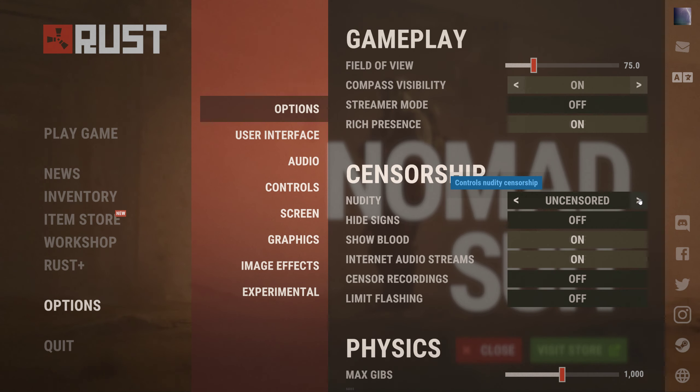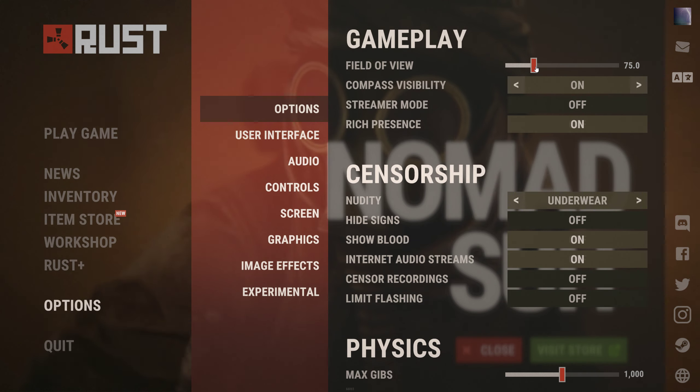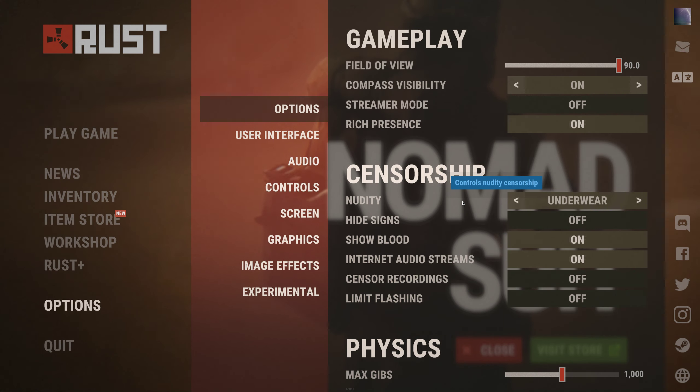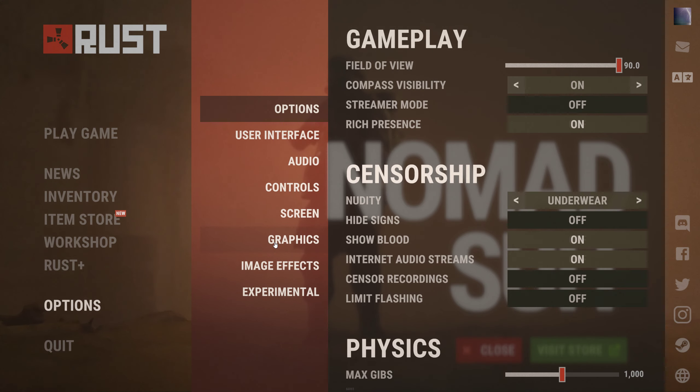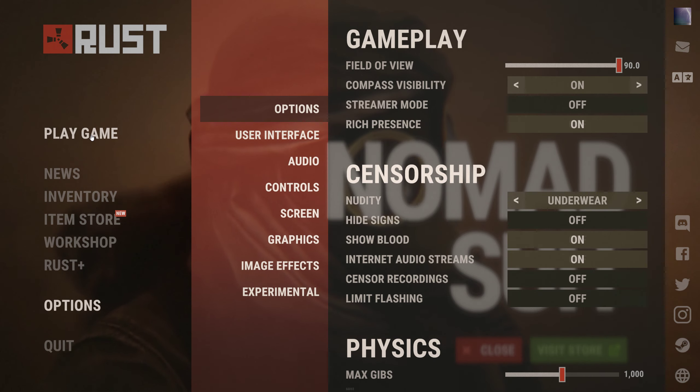One other thing to keep in mind: depending on your computer, if it's an older or underpowered PC you may have to adjust some of the graphic settings to keep your computer from being overwhelmed. But in this case, let's go to Play Game.